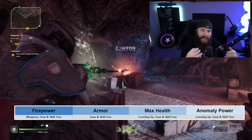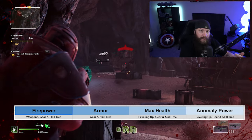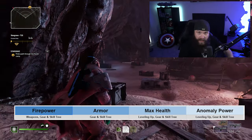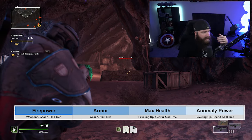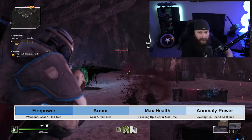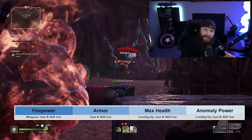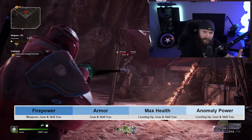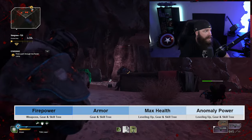What I try to indicate here is where you get additions or bonuses to those four attributes. In the case of firepower, the majority comes from weapons, but you can also get it from gear — and just to clarify, when I say gear I mean the five armor pieces you can equip — and you can also get firepower from nodes in your character's skill tree. For armor, you primarily get that from your gear and also from the skill tree.